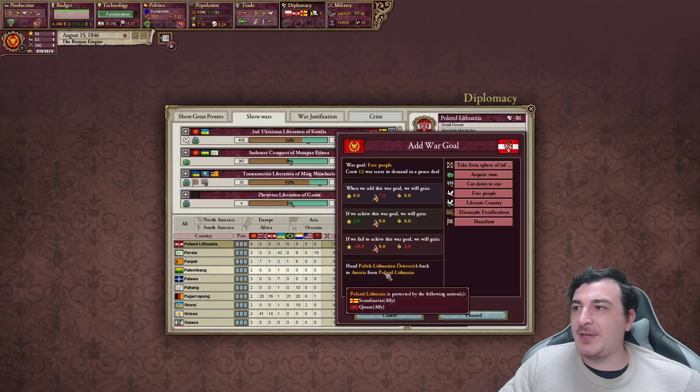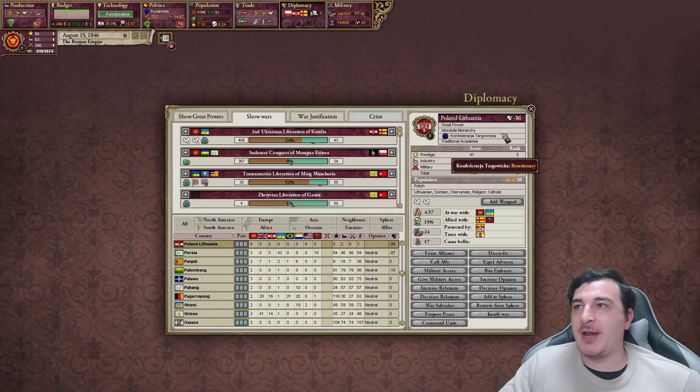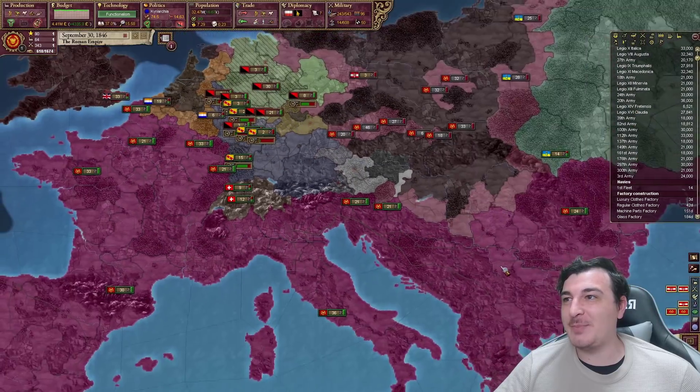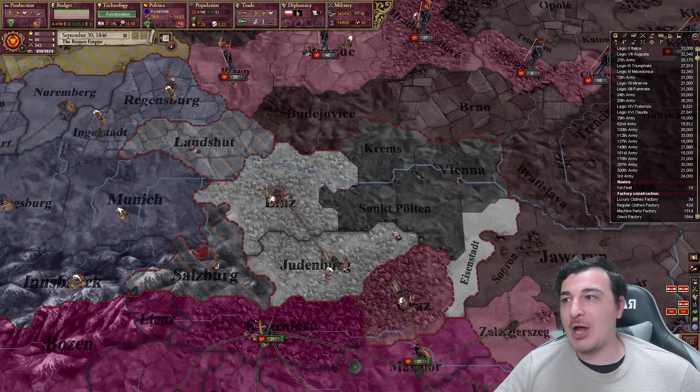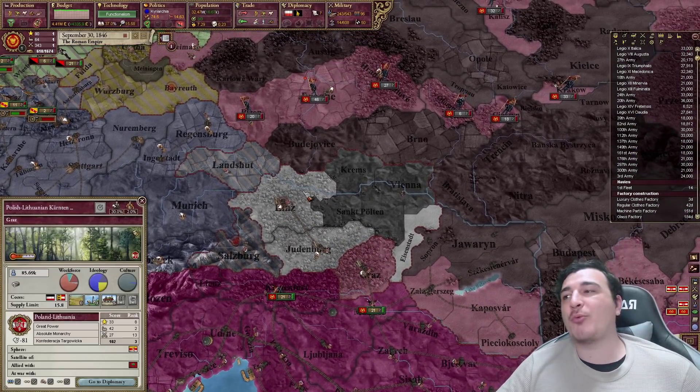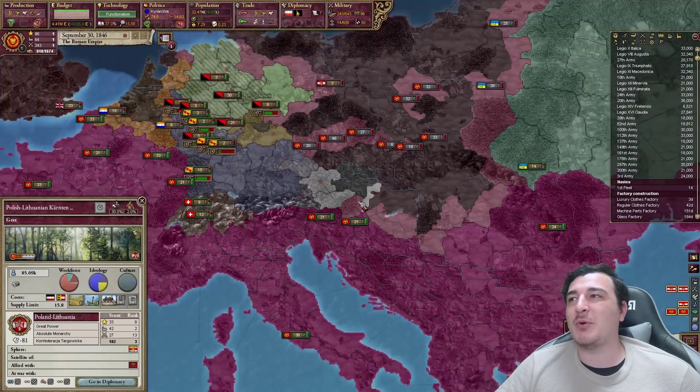We can also give back the Austrian lands to Austria in this war, and they agreed. Look at this — Hanover is considerably bigger now, as is good old Austria. Oh, Lorraine also has one more province, but it's such ugly border gore.